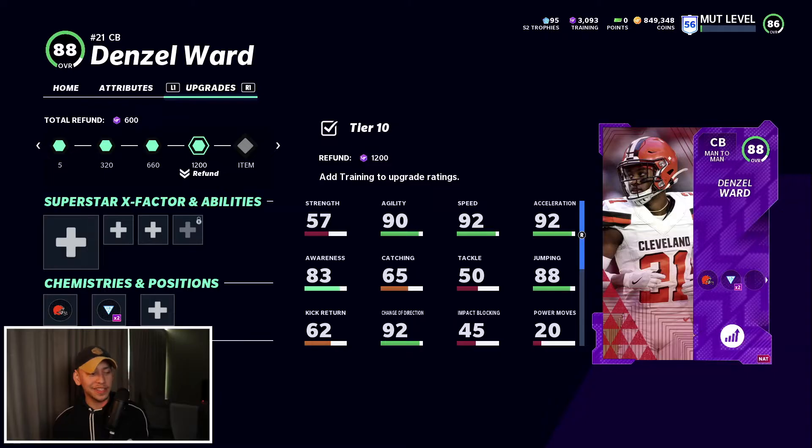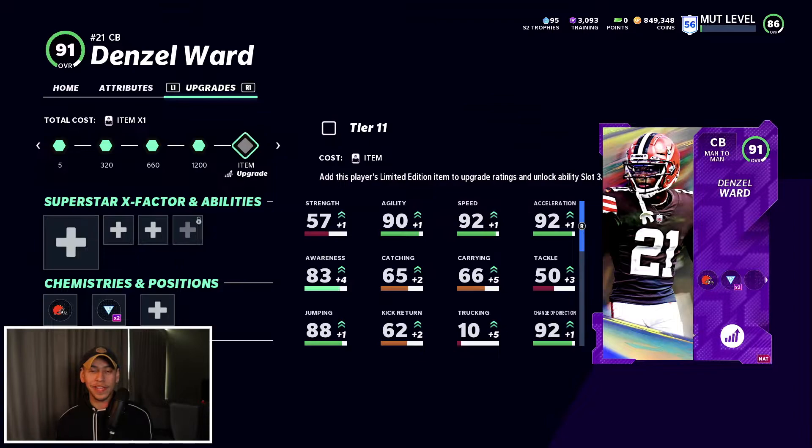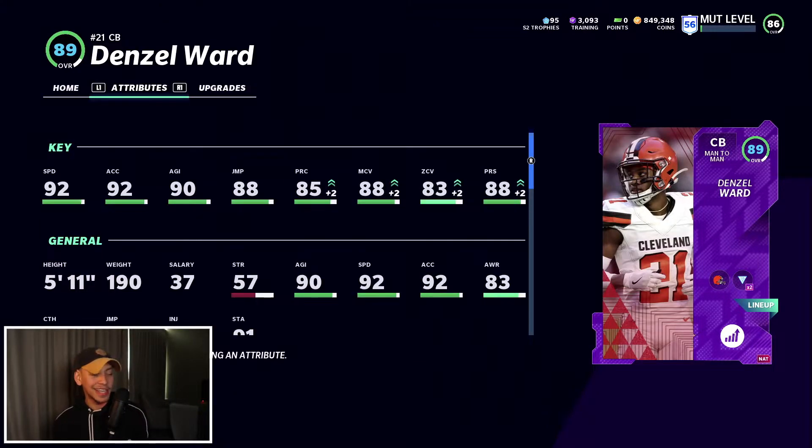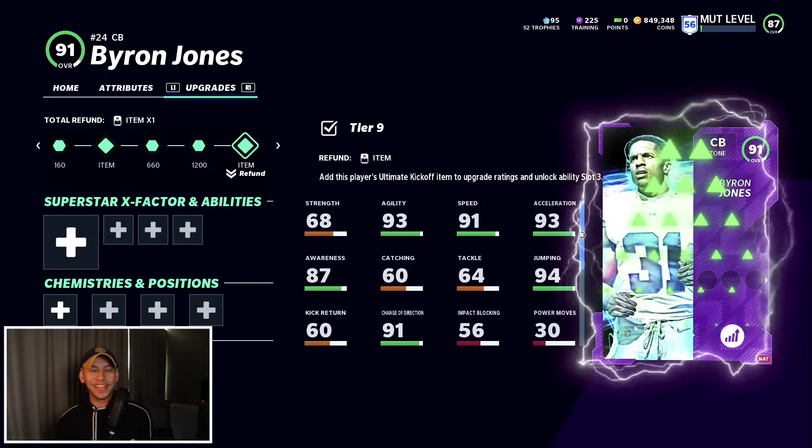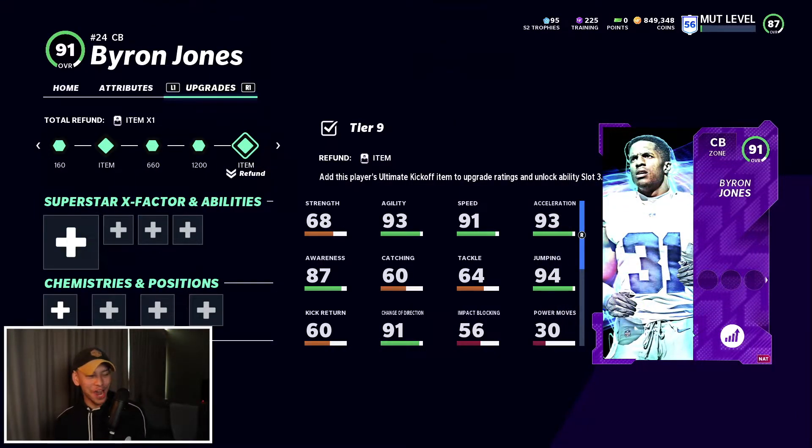Starting off with our new slot cornerback — Denzel Ward. His power up is still expensive; I think I paid around 60-70,000 coins and definitely overpaid, but I was a bit impatient. Checking out his stats: 92 speed, 92 acceleration, 88 man, 88 press, solid zone coverage — he's going to do a great job locking down the field. If you've played Weekend League or head-to-head seasons you've seen the ability Bench Press. It is super overpowered and I'm going to add it to all of my corners — it's only one AP.